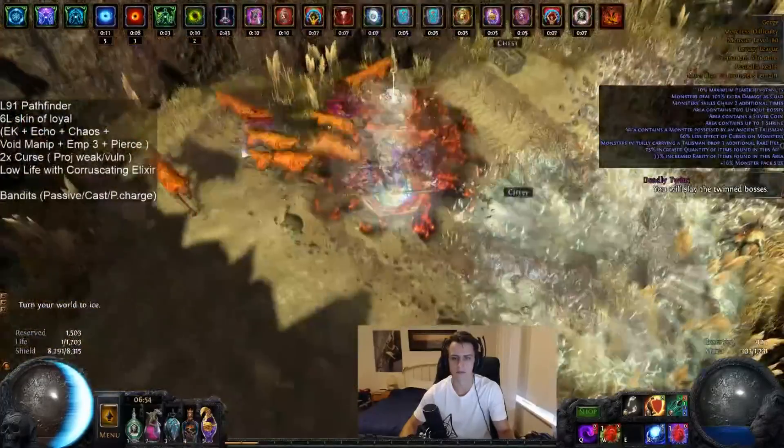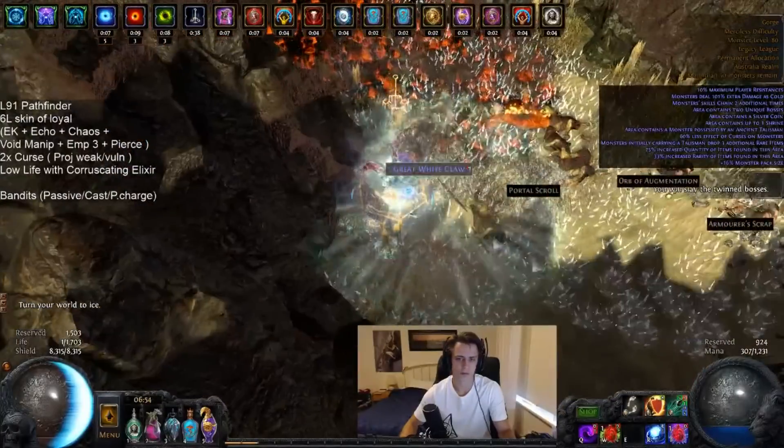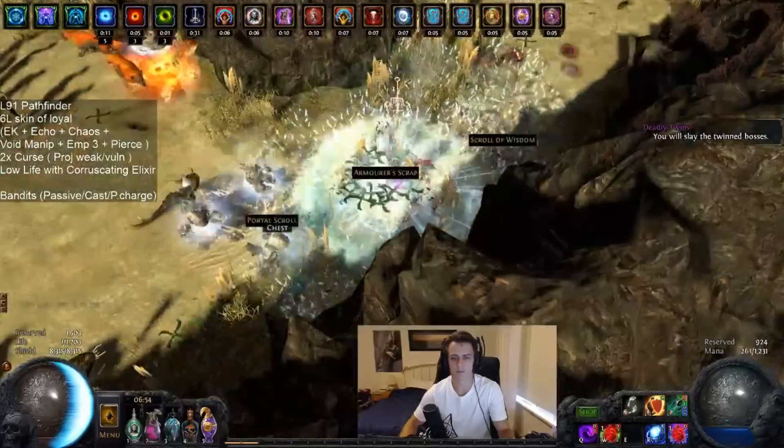After that, I'll also show you guys pretty much all the current endgame boss fights, which is Guardians, Shaper, Ubrut Ziri, and Chiula. But I just wanted to give a quick demo of the clear speed because it has been pretty damn nice as a character.